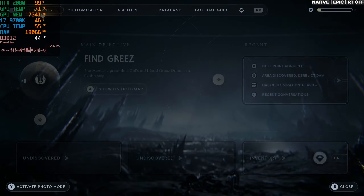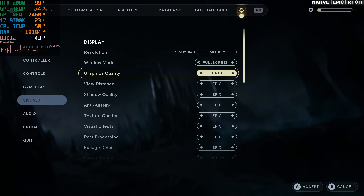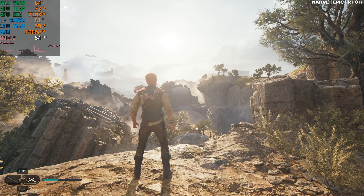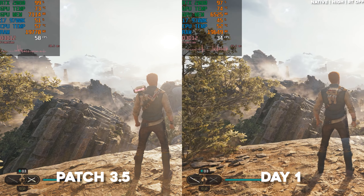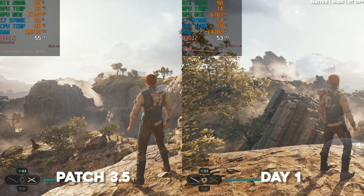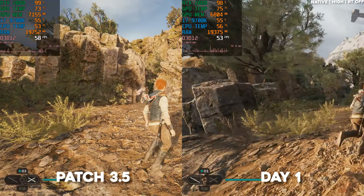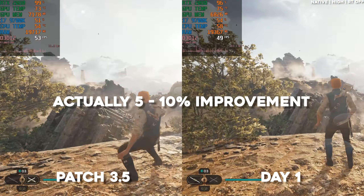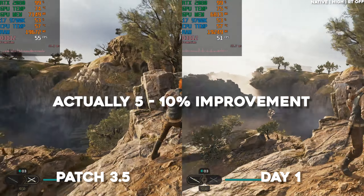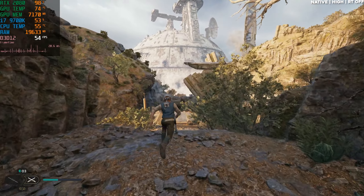Let's see going to high settings if we're able to make any improvements. So this is high settings without any upscaling, and we are getting close to 60 FPS — not quite 60 yet, but close. That is an improvement, I believe, because before the update you weren't getting even into the 50s. And this is on 1440p.